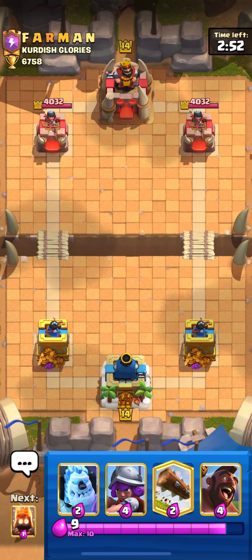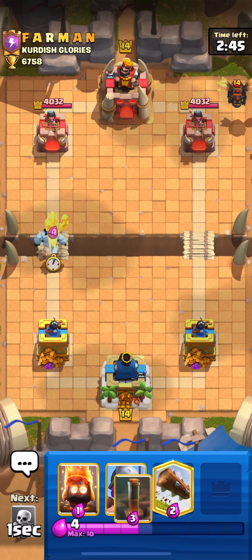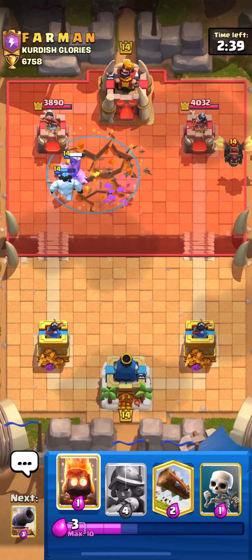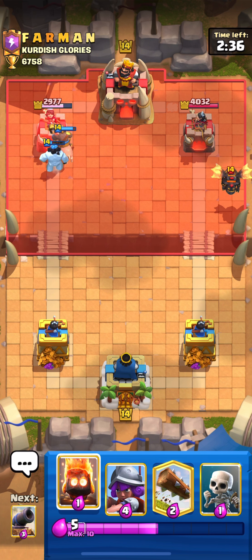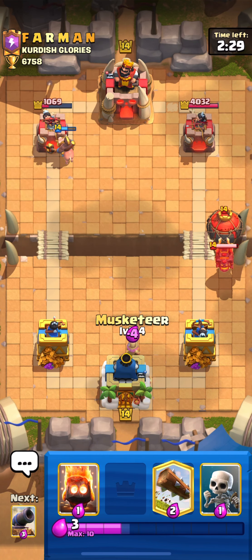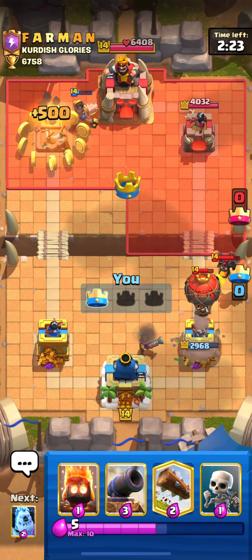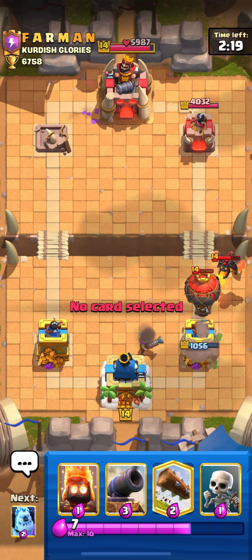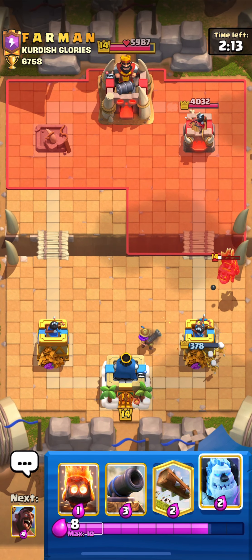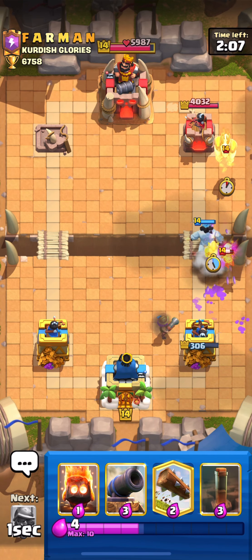Let's go to our last match versus a lava deck. Starting hand: ice golem, hog rider, musketeer, and log. This hog 2.5 is not great versus lava — if I was using fireball it could be better, but with earthquake it's gonna be more difficult to win. He's really aggressive with the balloon and lava hound combo. I'm already gonna put my musketeer here and focus first on that balloon. If he fireballs it's not gonna be a big problem and we'll probably defend this.